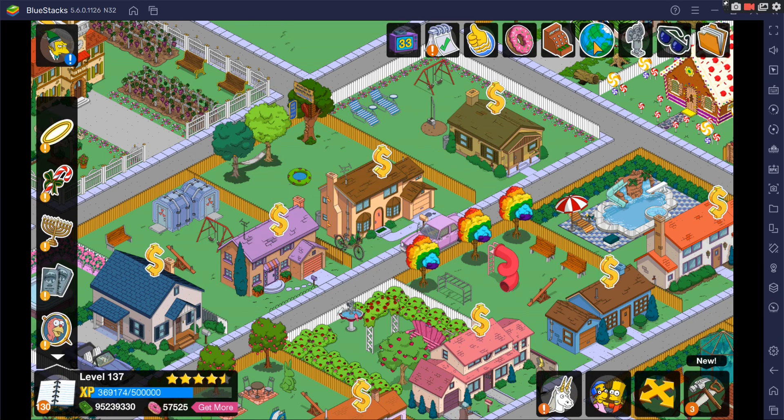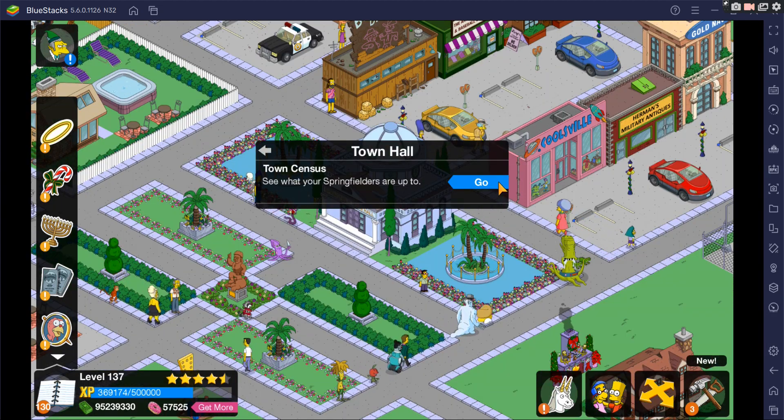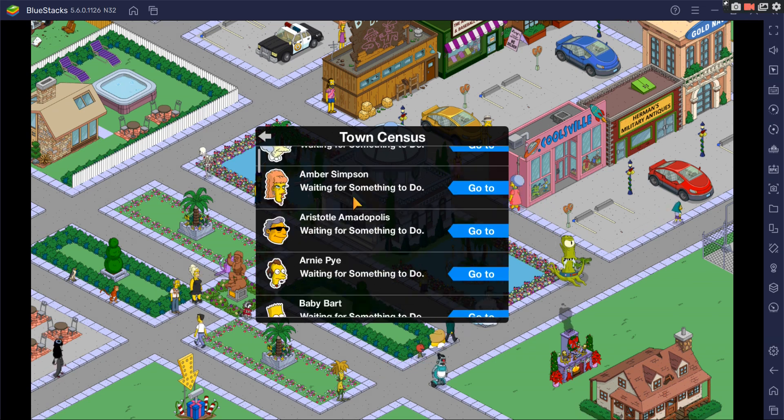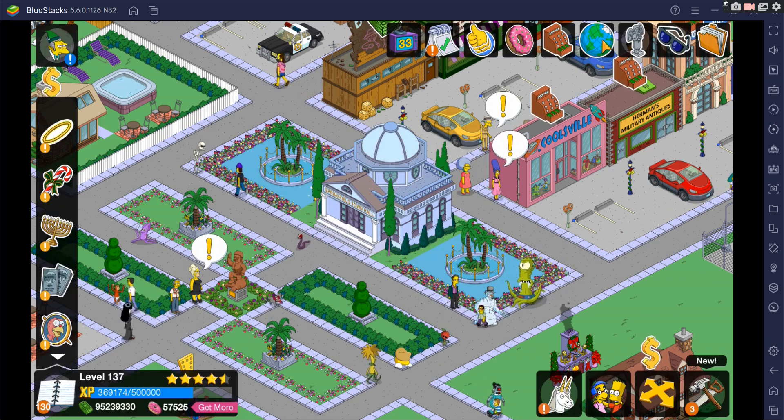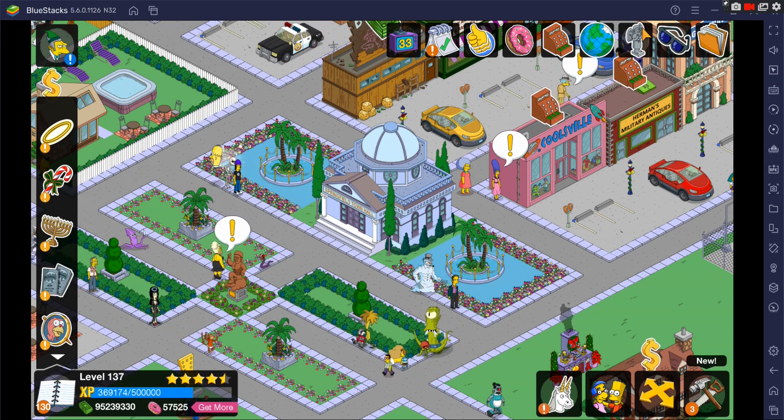Moving along, we have the world icon. Essentially this just brings us to the town hall, and it's really good if you're looking for a specific character. That's why we've added it on top — that way you're not spending minutes looking for a specific character in the game.